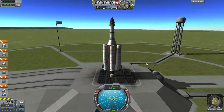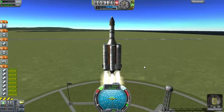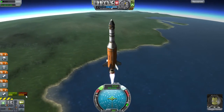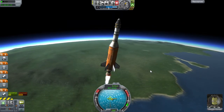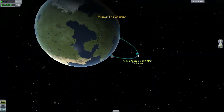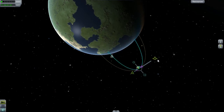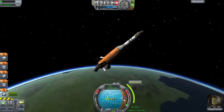Whoa. Everything's all set to go. Here we go. We're about to lose our solid fueled boosters. There they go. This thing's overheating — that's not good. Turn a bit. It looks like... we got pretty far up into space. This should be no problem to at least achieve orbit this time. We need to turn slowly.